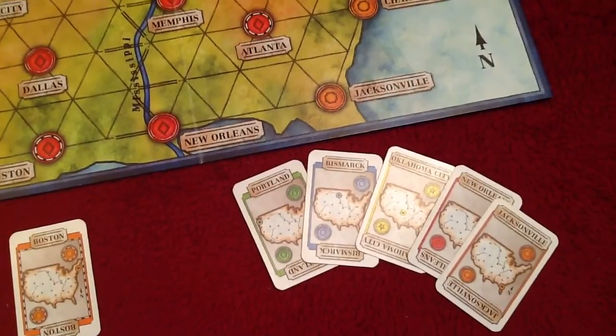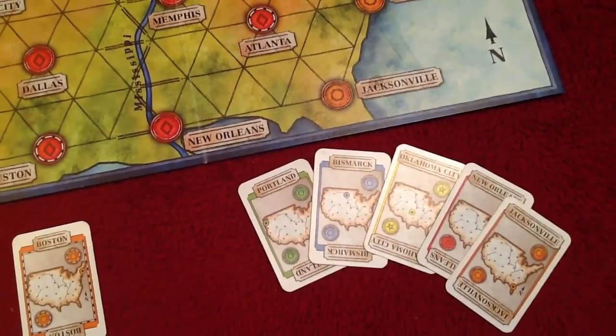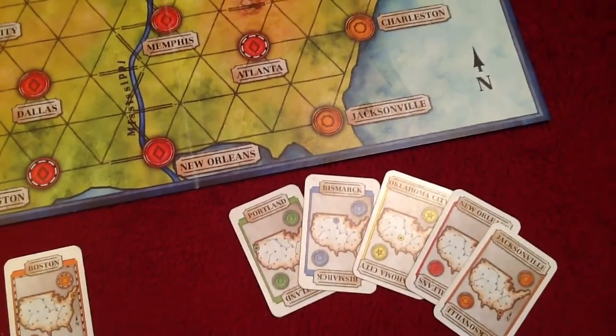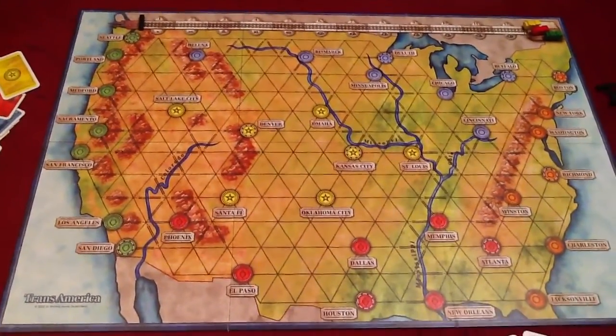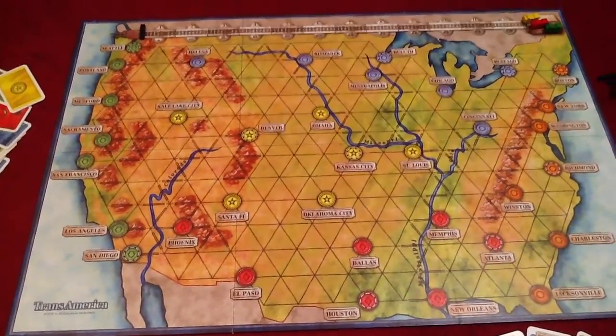A nice touch with this version of the game is the city is shown graphically on the map, so you get a feeling that Jacksonville is south-east and Portland is north-west. The goal of the game is to connect your five cities before anyone else does. Let's look at that mechanic a little bit closer.